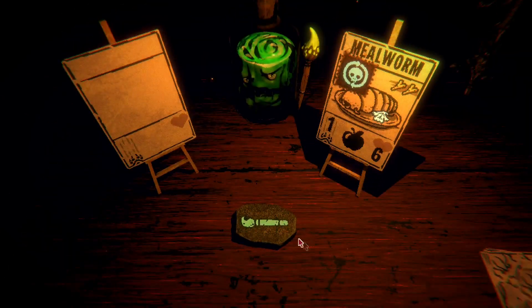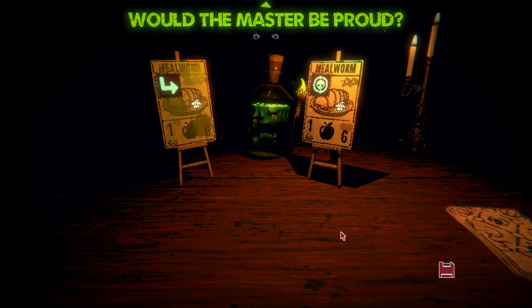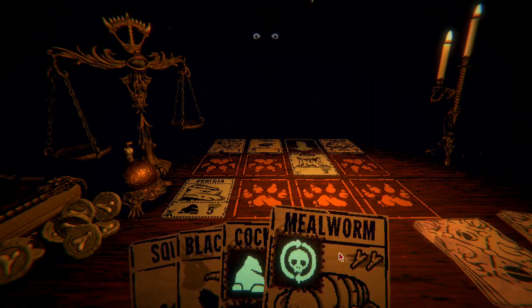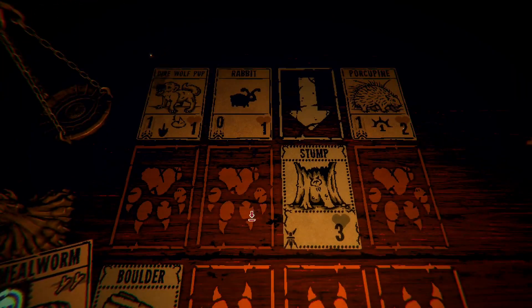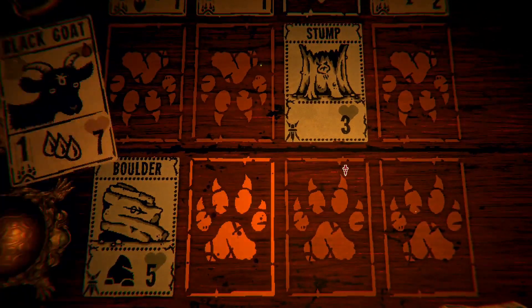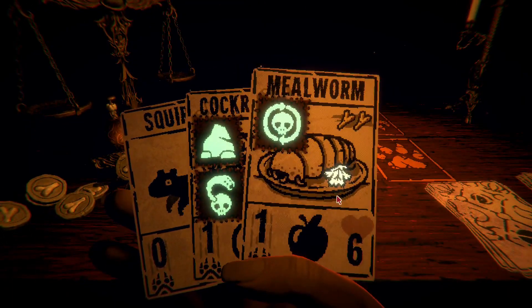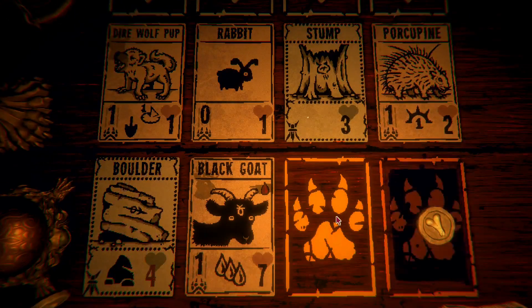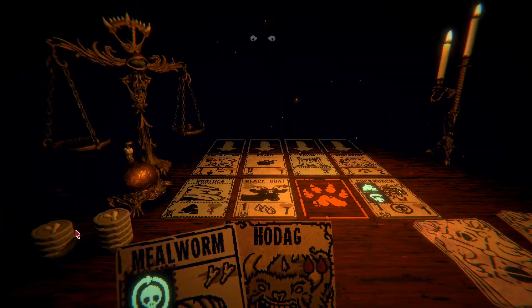What you will paint is our Mealworm. Best case scenario, we get two Mealworms. Worst case scenario — oh, different ability. Not a great ability, but that works. And if we have to fuse them, it's okay. Let's see here. That's a Porcupine. Black Goat, you'll go here. You will go there — bring out Cockroach. And we will wait.